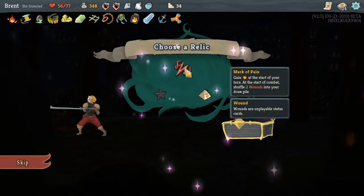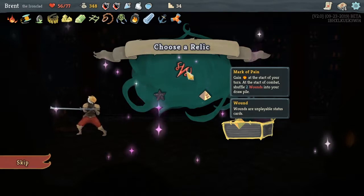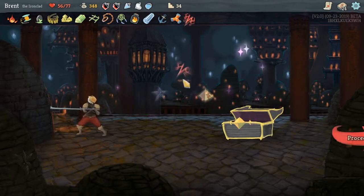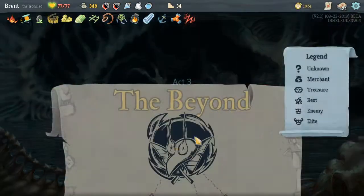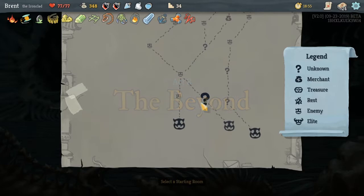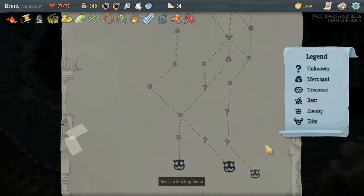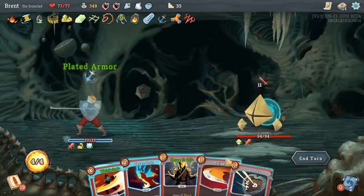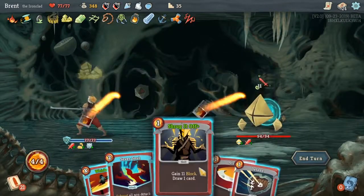I think we'll take the Mark of Pain — get energy at the start of your turn. But you have to start combat with two Wounds added to your draw pile, which I'm not really worried about. Yeah, it kind of messes up getting to our Whirlwind faster, but when we start with them in our hand a lot of the time already, not too worried about it.